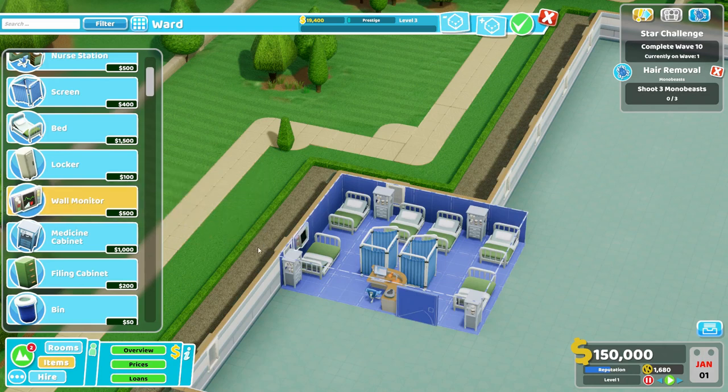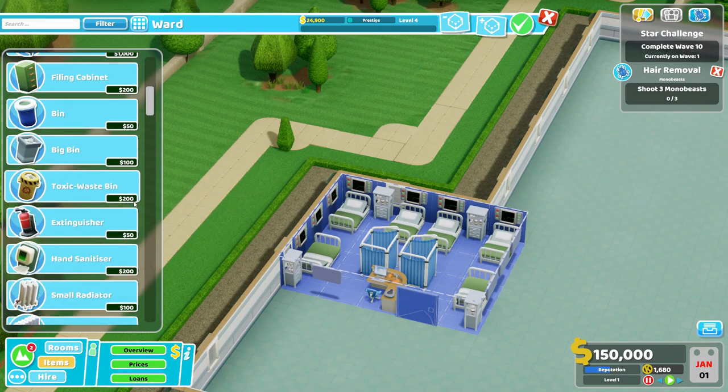Since there's no machinery that you can upgrade, you rely on these items plus your staff skills entirely to make your ward work effectively. So we're going to be placing down three of these on each side right here — one, two, and three. We can place one here, one and two here in the middle, one more over here, and then one more over here. That last spot is actually where the original single wall monitor fit in the old design. That gives us 15% in total bonuses for any staff member working in the ward just from the items alone, never mind their own natural skill.